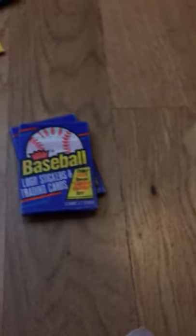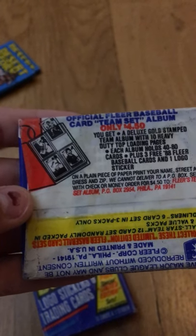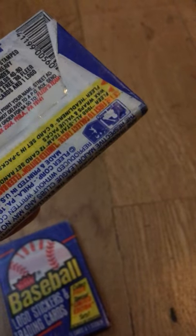I found these at a flea market — the 1988 Fleer baseball logo and stickers. Collect Fleer's special limited edition sets; details on wrapper: 15 cards, one sticker. That is the 1988 Fleer baseball logo and stickers and trading cards. It's taped — I didn't look through it but somebody else did. I have three of those.